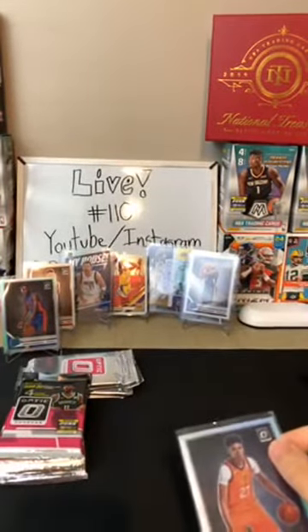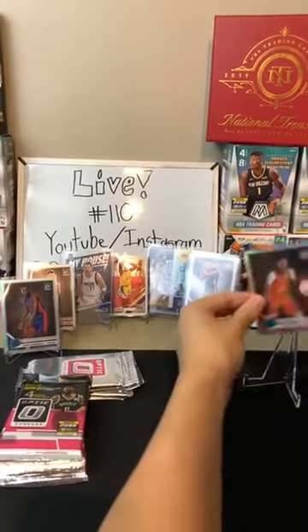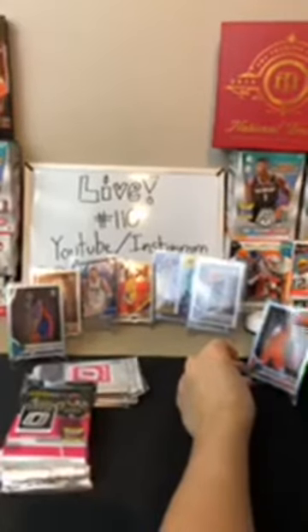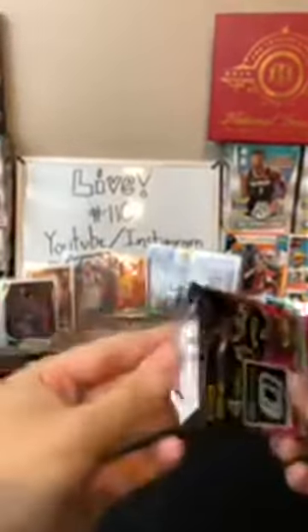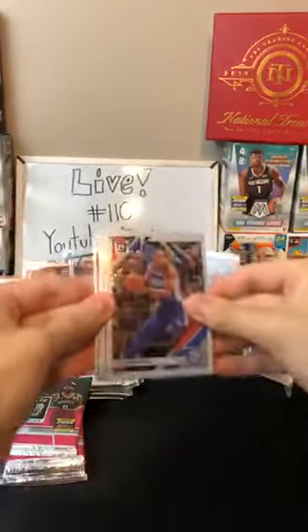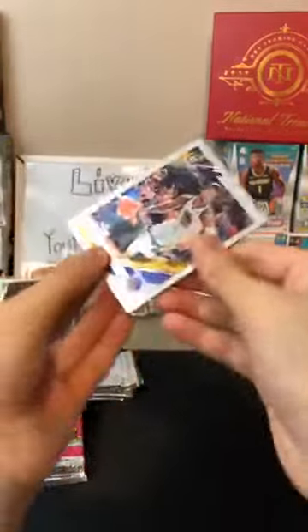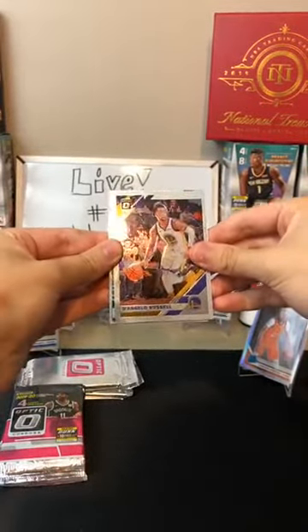We're not getting any checkerboards yet, but we're getting a lot of good cards here. D'Angelo Russell Warriors hollow, and two hollow Jason Kidd Express Lane cards for the Nets — I think we got two hollow express lanes for Jason Kidd. Then a hollow Luka Doncic for the Mavericks! Two hollow Lukas today — that's nuts. Let me put him right over here.